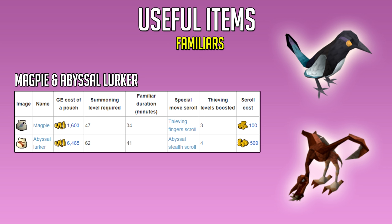Next up are the two familiars for thieving: the Magpie and the Abyssal Lurker. The Magpie requires level 47 Summoning, and the Abyssal Lurker requires level 62 Summoning. They have a thieving level boost of 3 and 4 respectively. To get this boost, you actually have to use a Scroll, which isn't a passive boost, so you need to use Scrolls and a Familiar at the same time.